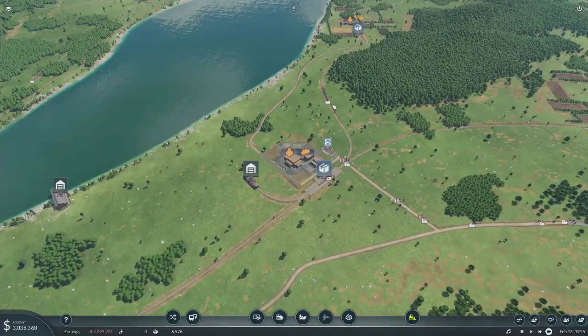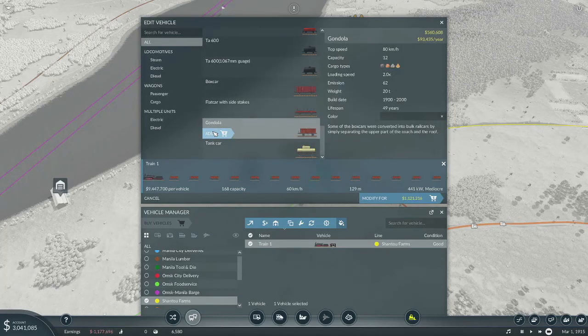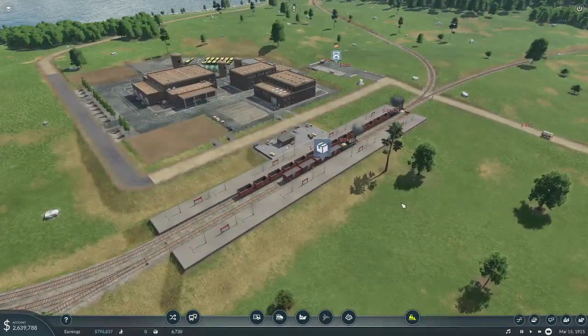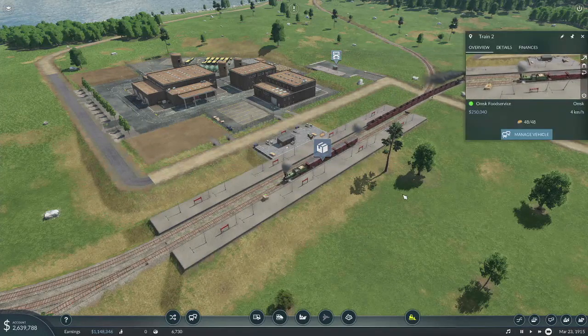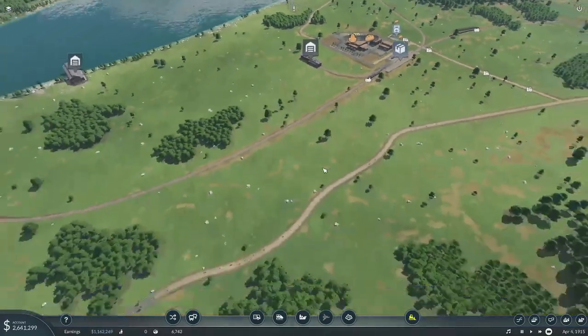Okay, so we've got some money in the bank now, so we'll go ahead and do this — gondola. We'll add two more gondola cars onto it. I thought about making this longer but four cars seems to be plenty because we're just not going very far.